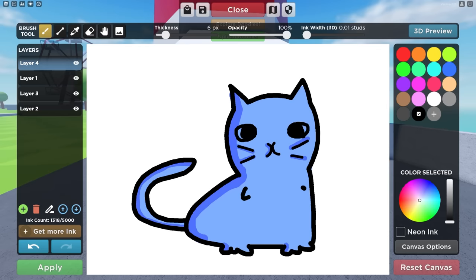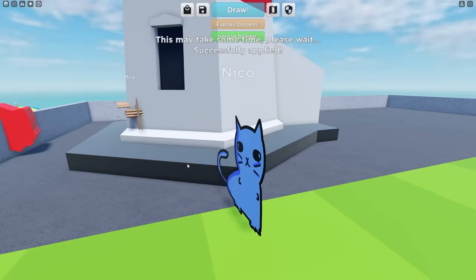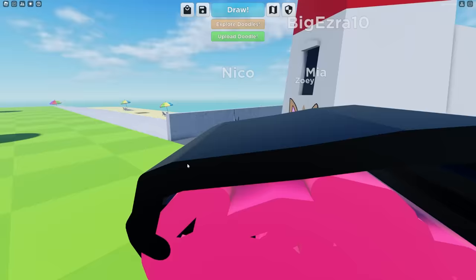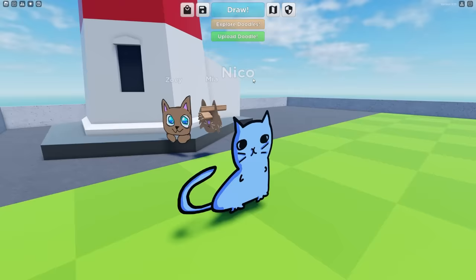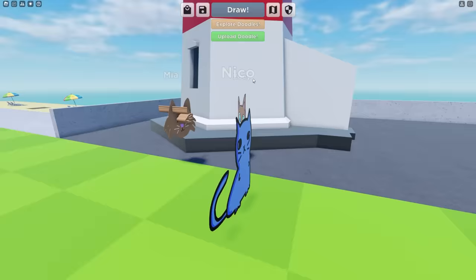Oh my gosh, look at my cat! Wait, what happened to you? What happened to my cat? Mia, why is it messed up? I don't know! I think you might have an extrude layer or something like that. I don't know how to remove it. Look at how good my cat is, guys! I like your cat a lot — it's so cute! I'm gonna have to say Nika wins this one. My cat got messed up, and I don't even own a cat. Do you guys like cats more than me? Cats are pretty cool.